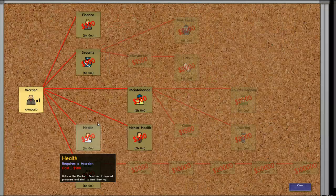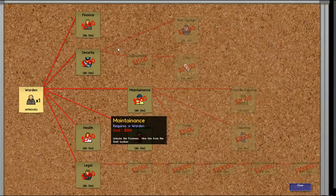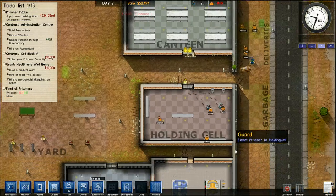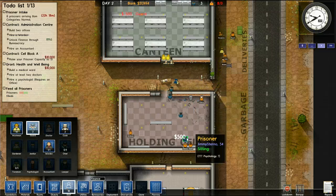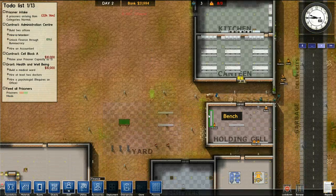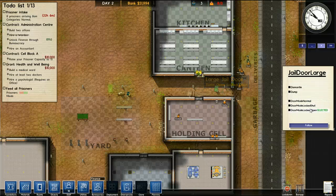Through bureaucracy, unlock finance. My prisoners are now being held in the holding cell — my guards are taking them one by one. I think I need more guards, at least one more guard. And I need to start building cells. I suppose I'll have to take that on next time. So be sure to tune in and see how long it takes people to riot, because I'm already having workers stuck behind doors.